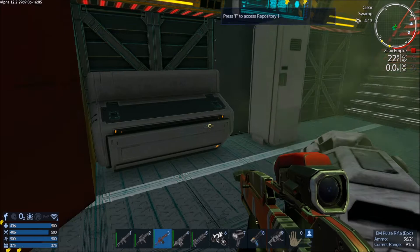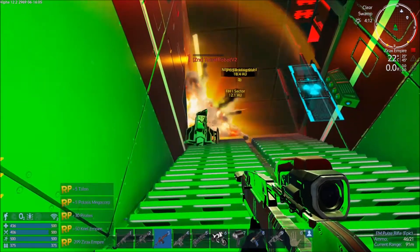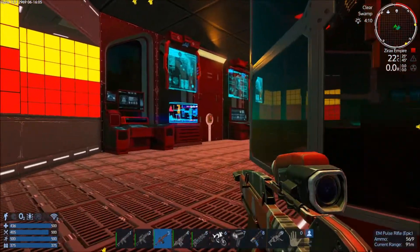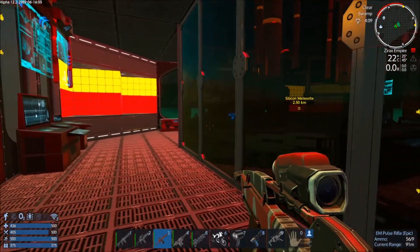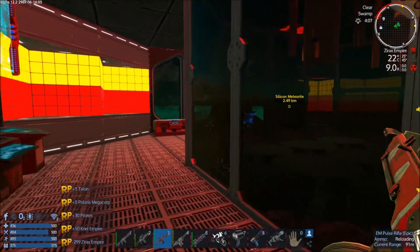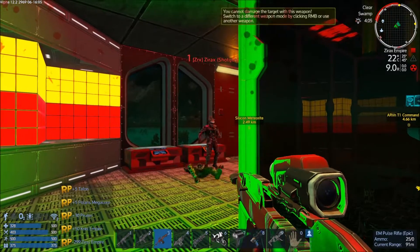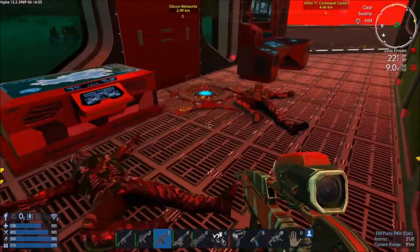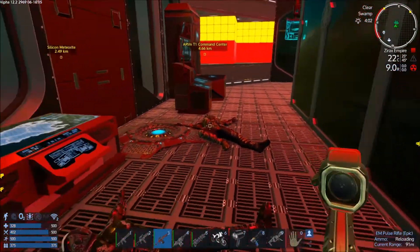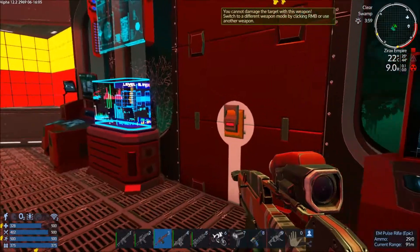I have a headset that has a microphone built in, but I don't use the microphone on the headset because it's extremely poor comparatively. I'm dropping all settings to the absolute lowest I can. I love this epic pulse rifle — it takes Xenos out in like two seconds.